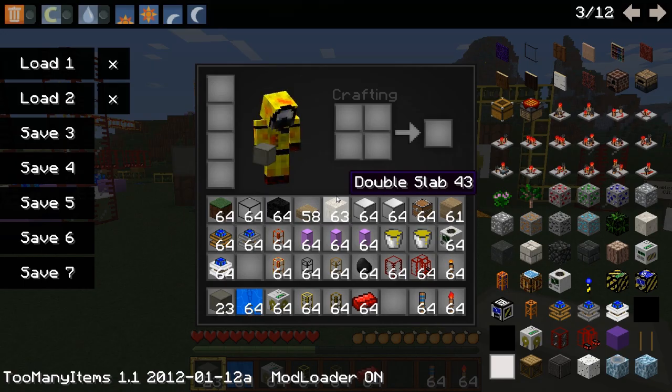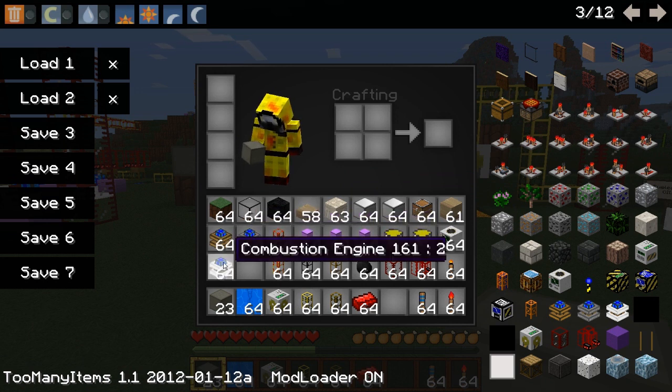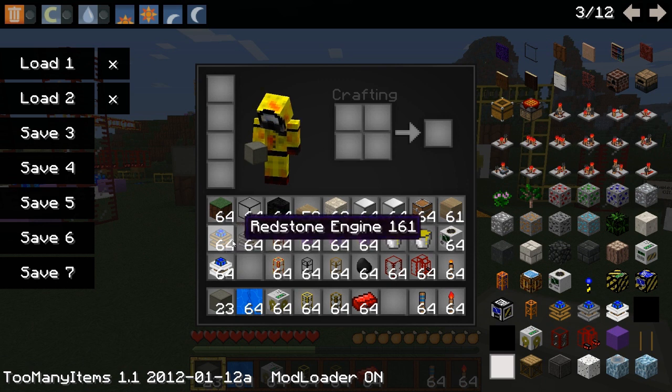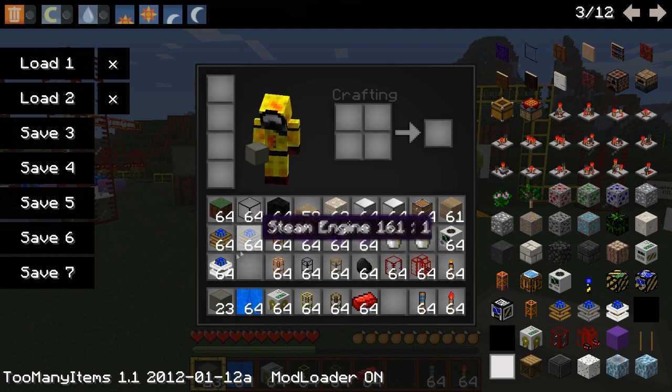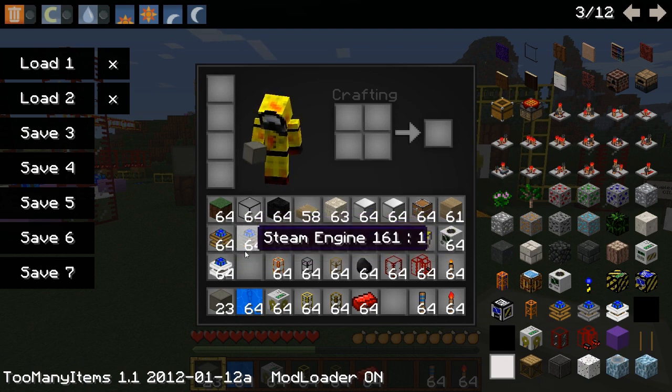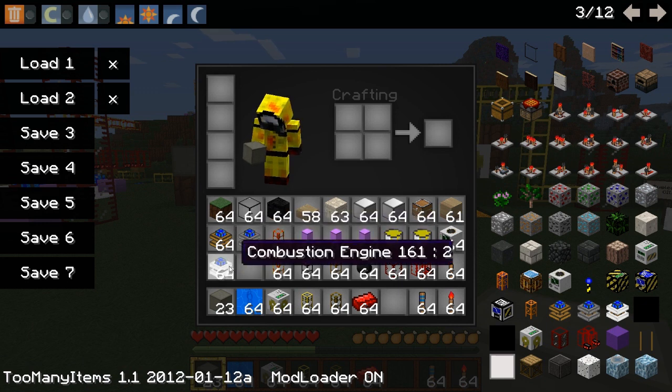The first thing we're going to go over are the motors. You've got a redstone engine, a steam engine, and also a combustion engine. Your redstone is your least effective, your steam is the next one, and then the combustion is the next one up. Depending on what you're building or how much power you need will determine what motor you use. The redstone is best for extracting things, the steam engine I'll show you what that's best for, and the combustion engine gives you the most power.